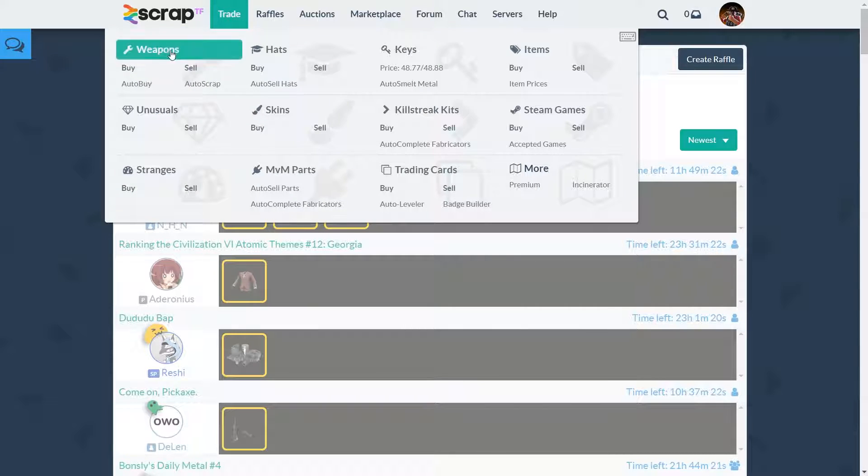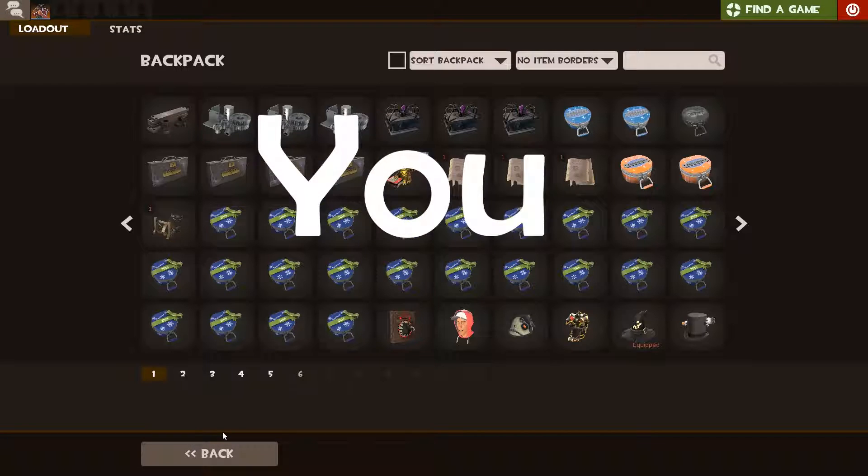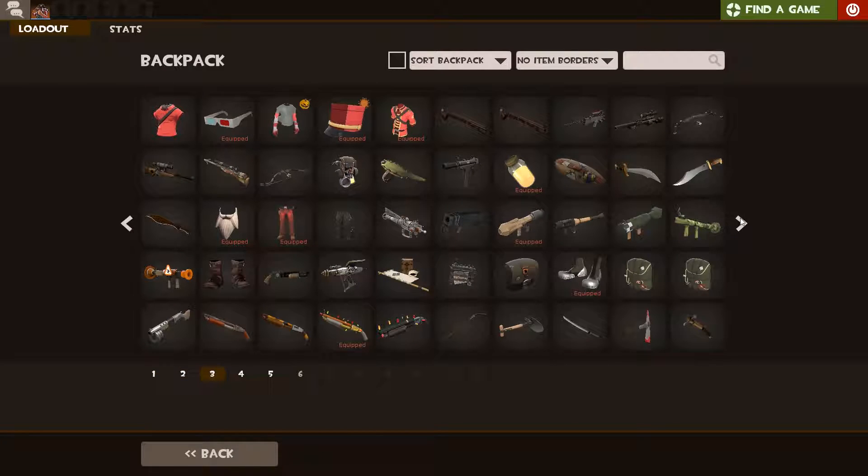I've been using scrap.tf for a very long time but I haven't gone to this page ever. This is their weapons trading page. What's fascinating about this is the fact that they do all the work for you. Let's say you have a plethora of weapons and you want to make refs or keys out of them.